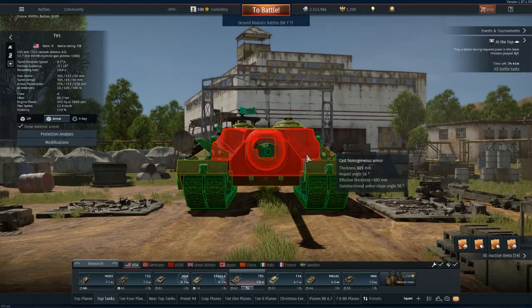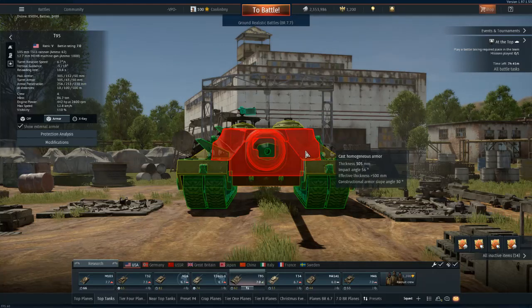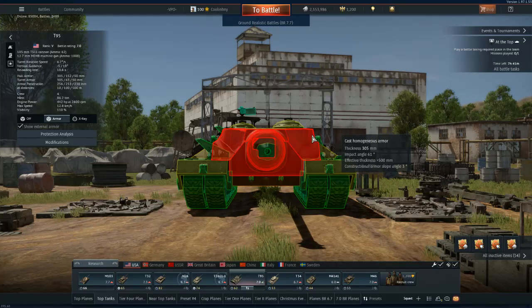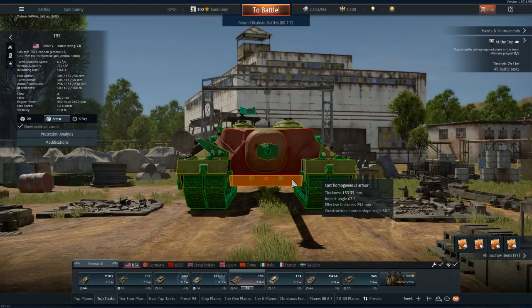Once you get to the side, there are crazy angles that start increasing the armor protection substantially. You're looking at over 500 millimeters of effective thickness here, and even more so further along because the impact angle is significantly higher. You're going to need a very powerful round just to shoot through this. Even the lower glacis plate at 133.35 millimeters is still near 300 millimeters of effective thickness.